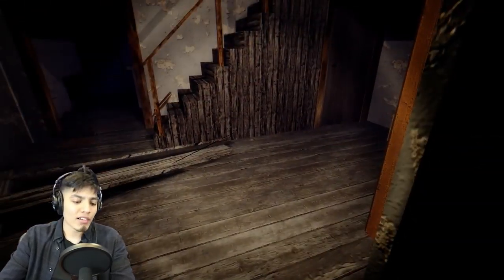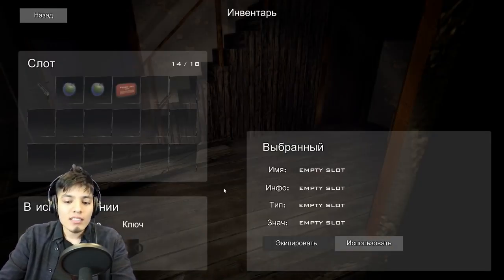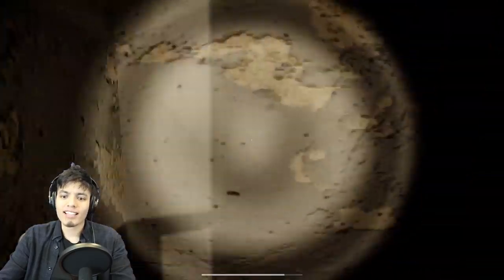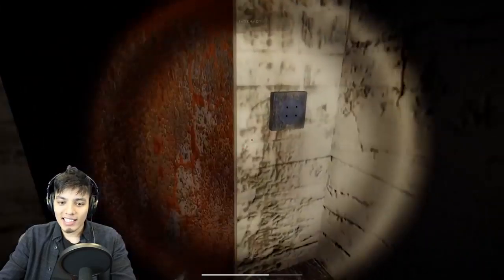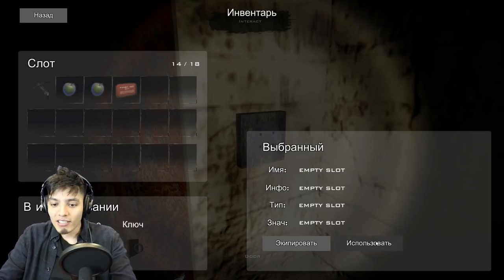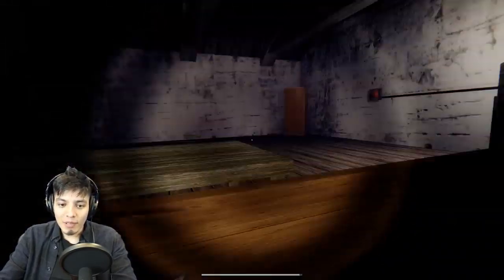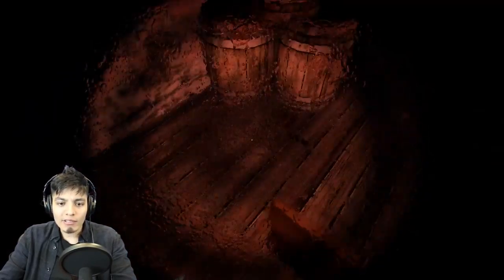We have the special key - let's equip it and go back upstairs to use it on that one weird-looking door. That leads us to the Granny spider pet. Let's open it - open sesame! We're up here. The spider pet is right there - oh my god, that was a trap! Did you guys see the spider pet?